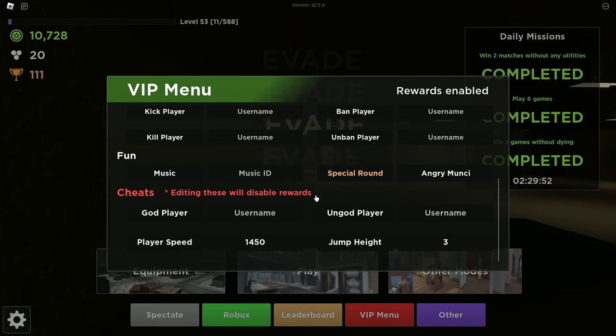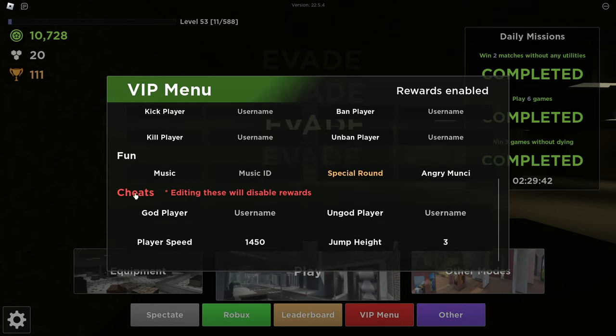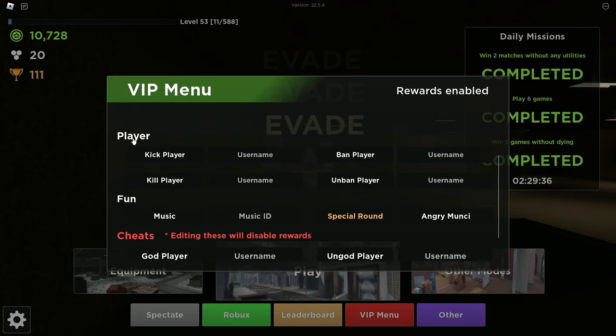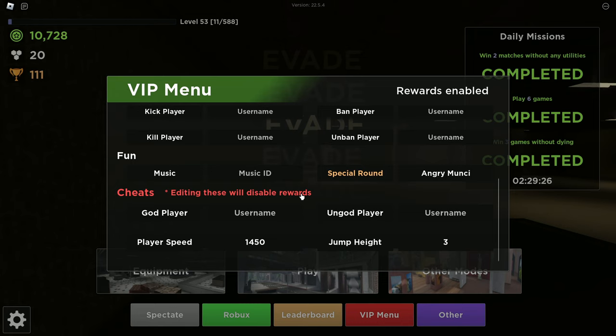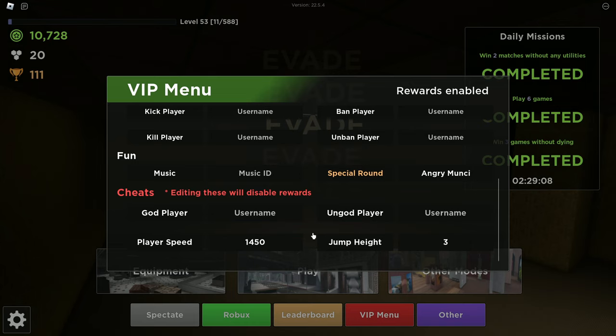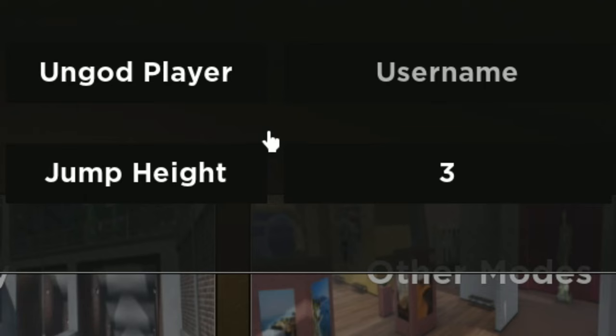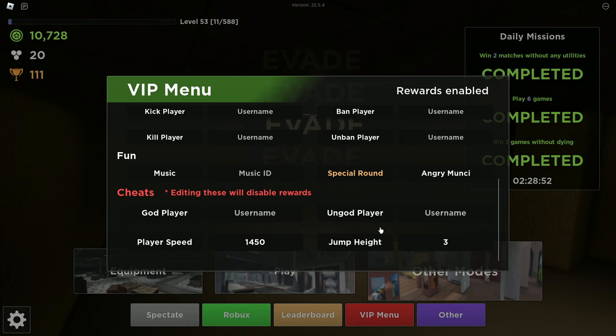The last section is cheats. Editing these will also disable rewards. For cheats, the player speed and jump height are things you can change and they do work. The player speed right now is 1450 — you can change that to like 10,000 and move extremely fast, literally sprinting like Sonic all over the place. I probably wouldn't suggest 10k, but you could. Your jump height is at a normal three, but you could change that to like 50 and jump on top of the roof inside of the research center. So you can change your speed and jump height in the cheats section.